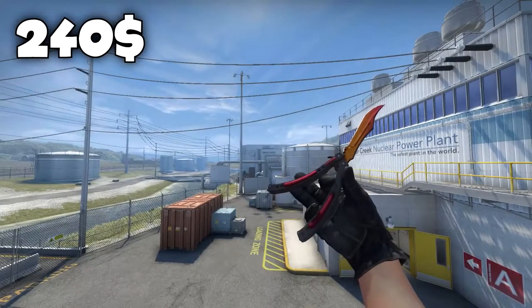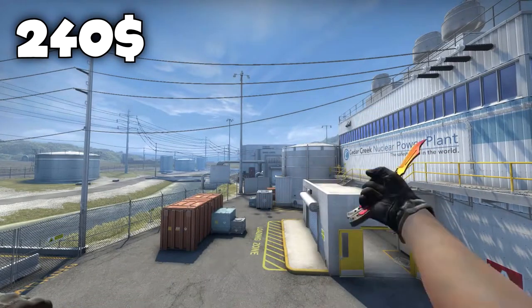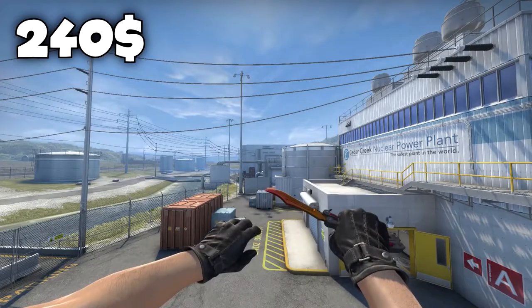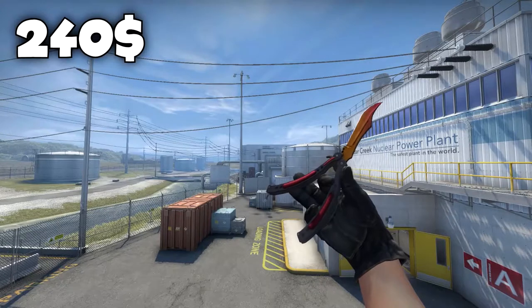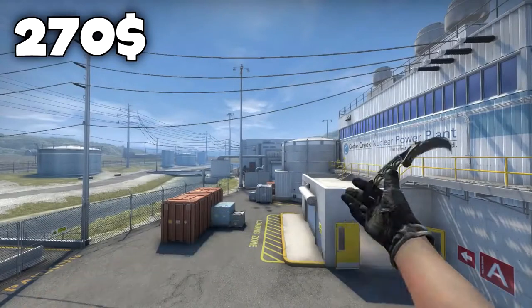For the 4th place I selected the Butterfly knife Fade in factory new condition for $240. This knife is just an icon — everyone knows it and loves it. I personally think Butterfly knives are cool but the sounds are quite annoying, so I tend to not like them as much. But for a Fade Butterfly at $240, everyone loves it and I kind of like it too, which is why I put it in this list.